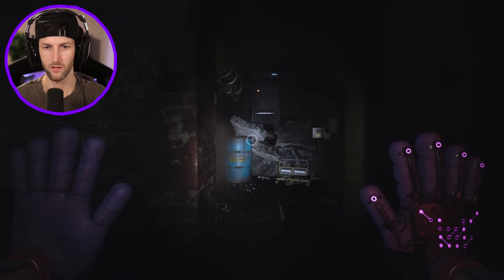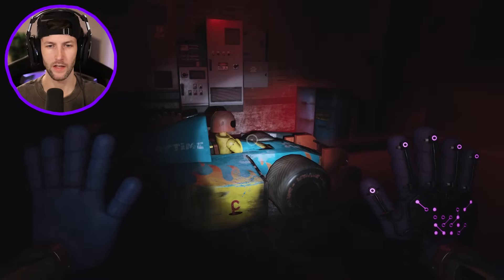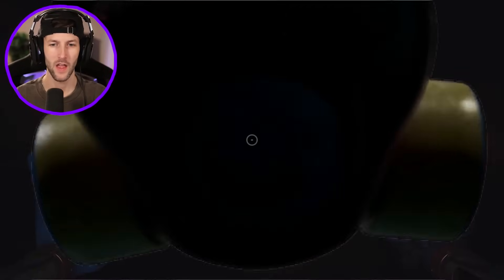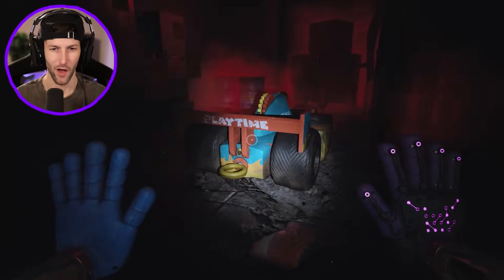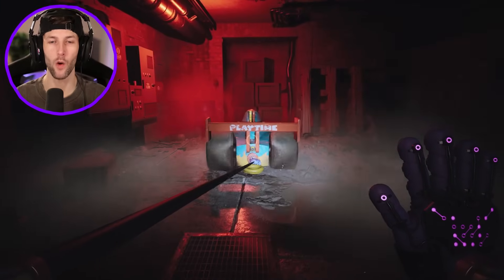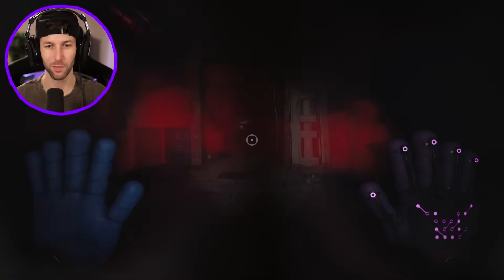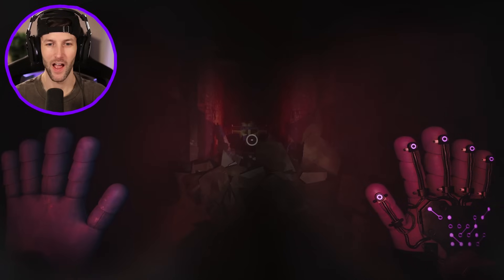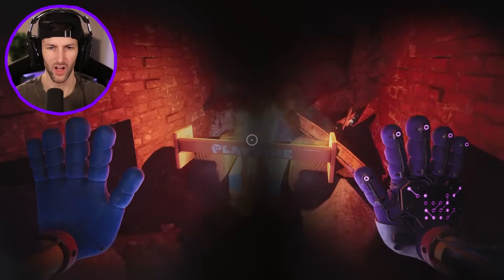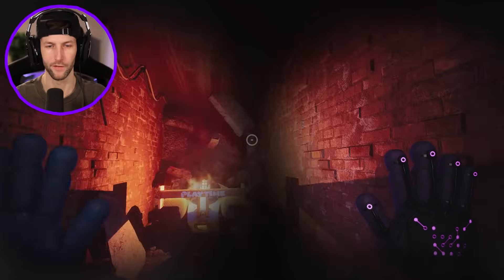No more nightmares of getting eaten alive by Huggy Wuggy — we have the gas mask now! There's a wind-up toy car here — I think this crashes through those boxes. Wasn't this in the trailer? There's red smoke, but we're safe with the mask. We wind it up, send it through the boxes, put on the gas mask — but the car doesn't work anymore. I think I broke it.